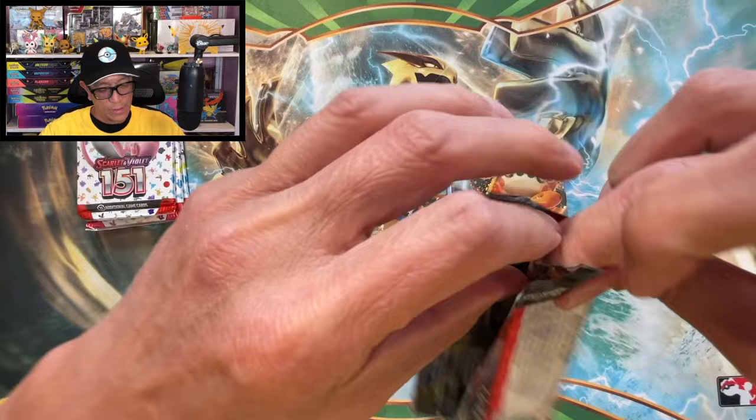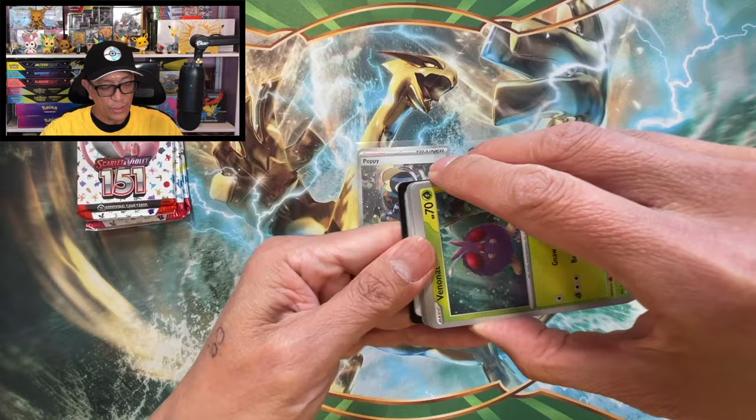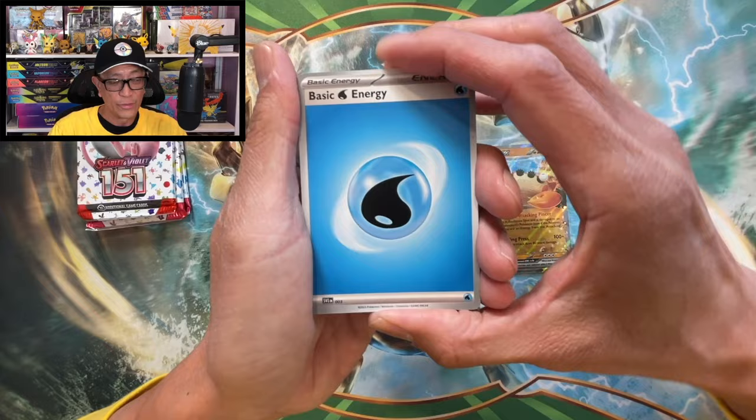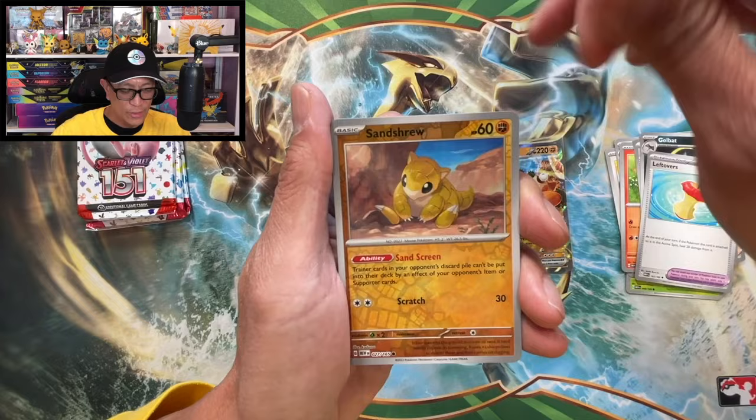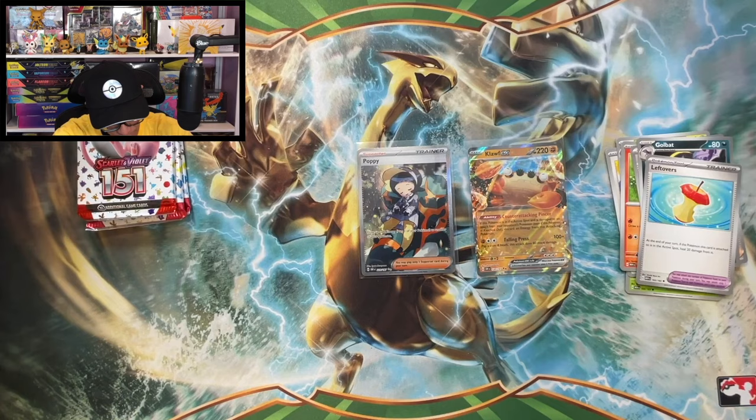Let's continue on with the profit or loss and this time hopefully we pull a banger - Charizard EX special illustration rare. I haven't pulled the Erica's Invitation or the Alakazam SIR yet, so those are my chase cards. Sanchru reverse holo, Bellsprout reverse holo, Vileplume holographic.